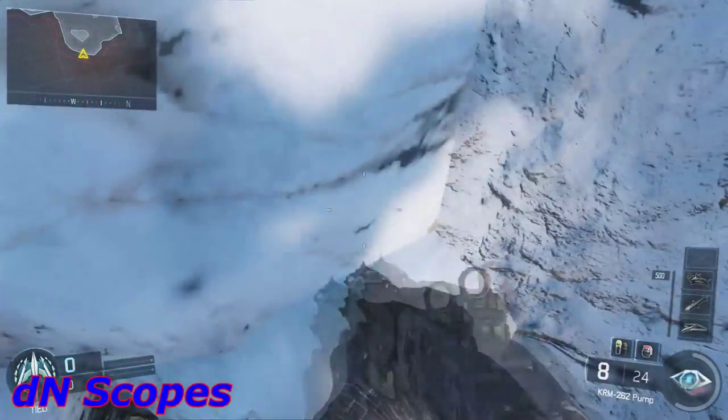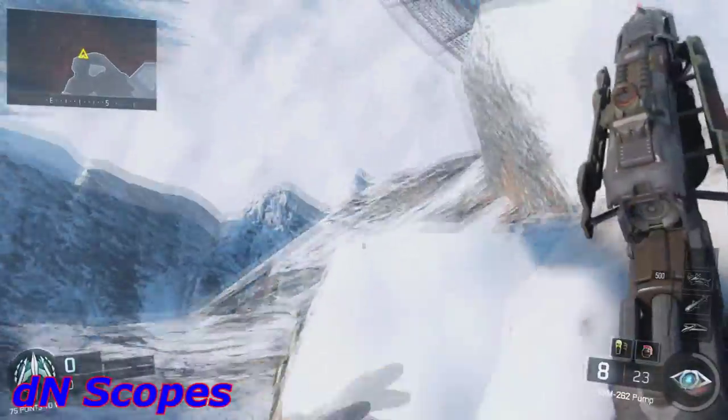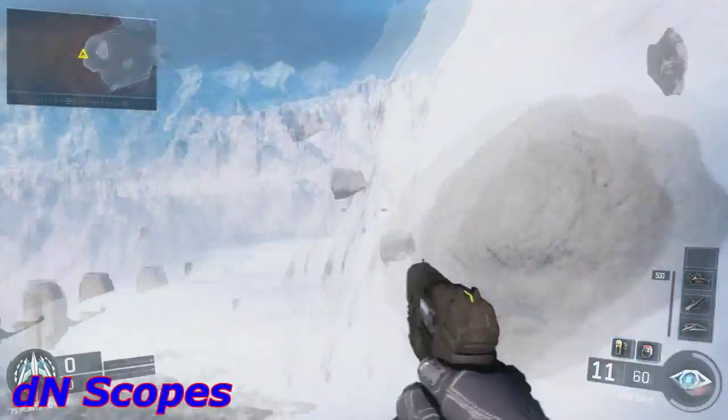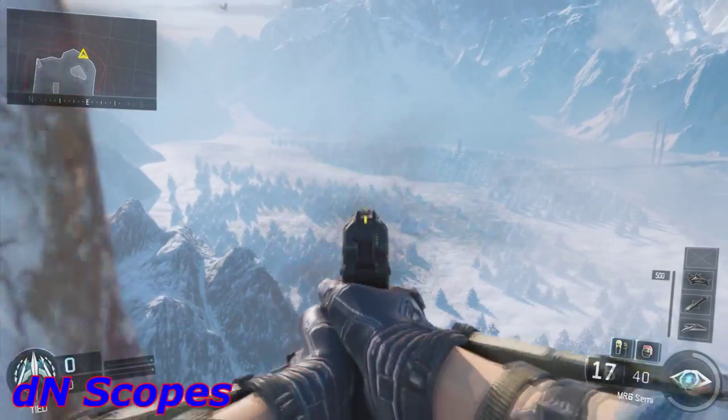Then when you fall, you want to push your left stick forward so you land on this little ledge right here. And when you crouch, you are completely hidden from all enemies. Guarantee you, you will not die at all in an entire match if you come here. You also may not get any kills — you will go zero and zero pretty much.